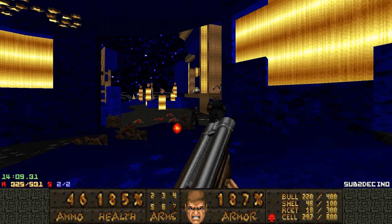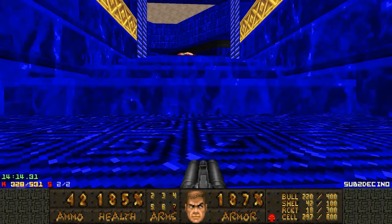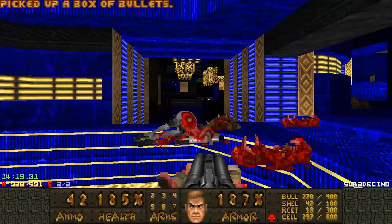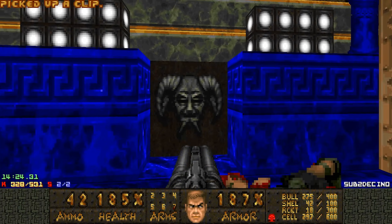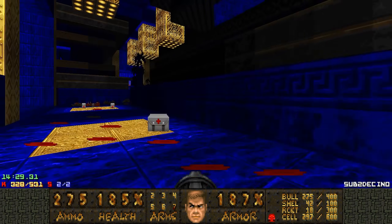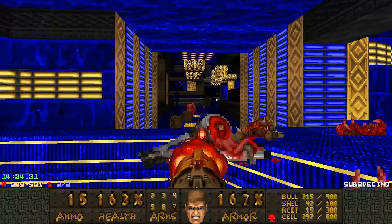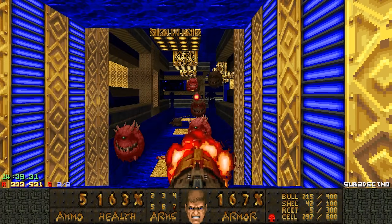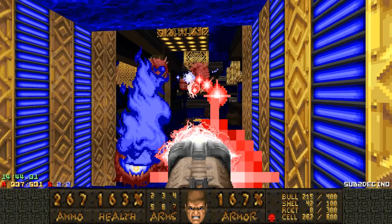Some very cool things done with DSDhacked and MBF21. I want to press switch one of two to release the BFG, but once again it's booby-trapped with a lot of Belchers. Let's get out and rocket them. They're also slightly faster than the Cacodemon — actually a lot faster. They kind of move like the aggressive demons from Eviternity, except they don't do the charge attack.